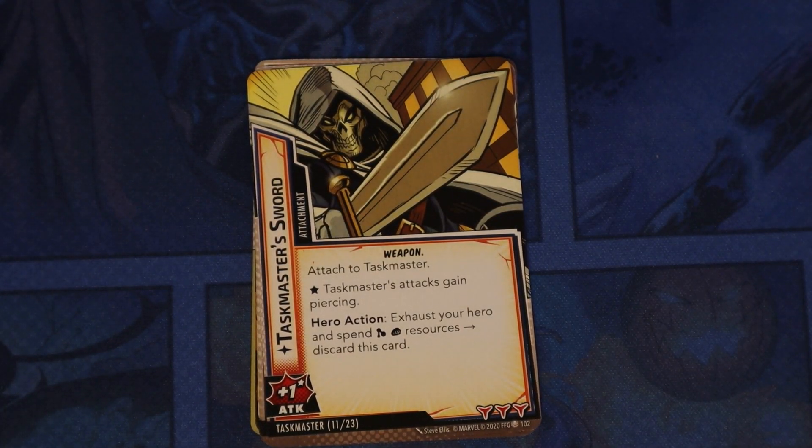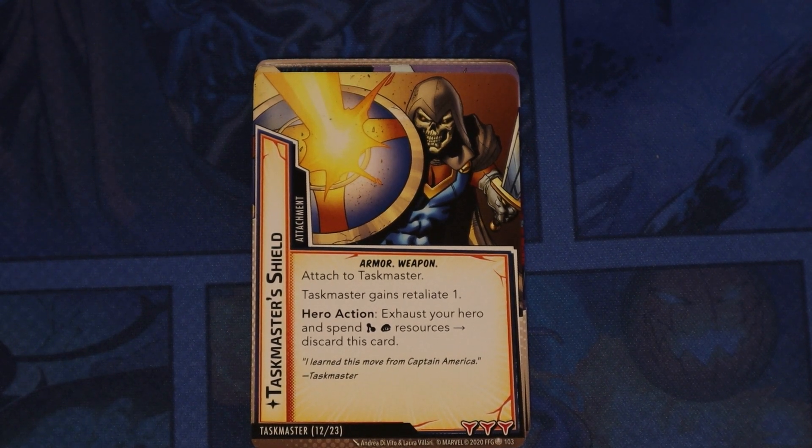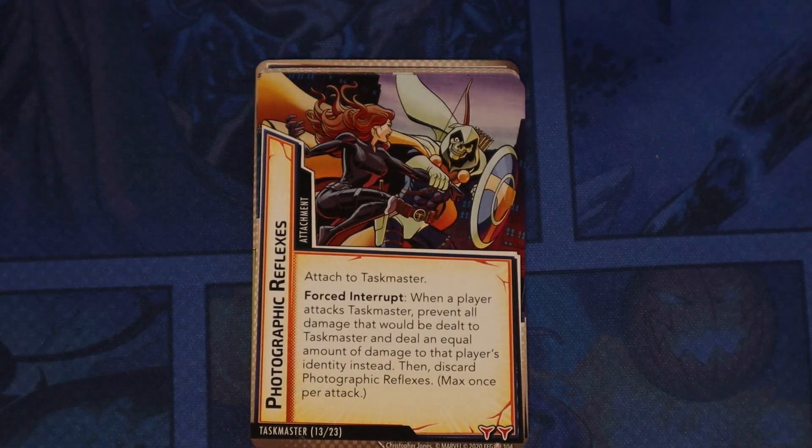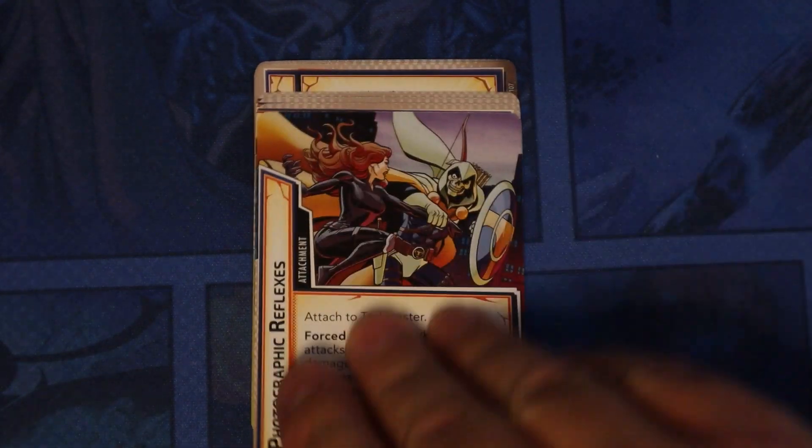Taskmaster's Sword — attach to Taskmaster; his attacks gain Piercing; exhaust your hero and spend mental and physical resources to discard this card, and it gives him plus one attack. Taskmaster's Shield — attach to him; he gains Retaliate one; spend those resources to discard it. His Photographic Reflexes — attach to Taskmaster; when a player attacks him, prevent all damage that would be dealt to Taskmaster and deal an equal amount of damage to that player's identity instead, then discard Photographic Reflexes; max once per attack. Pretty nasty.